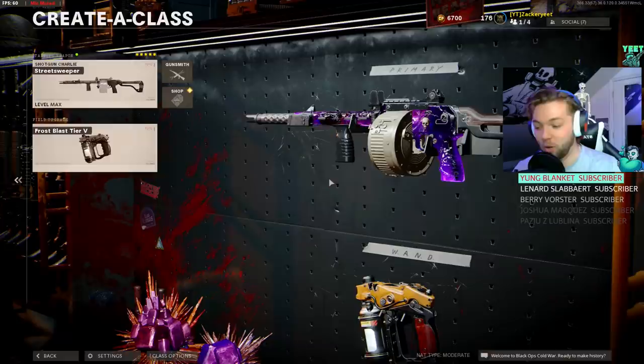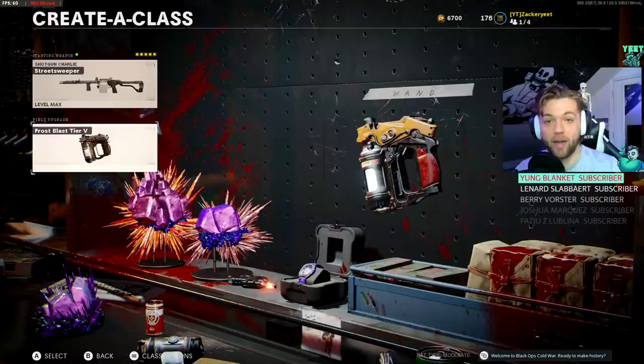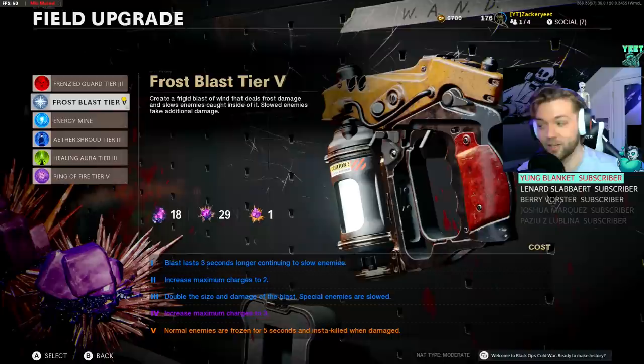We're back in business! I've got a weird video today, but I've made the dynamic duo — the most slept-on things in zombies ever — and I can't wait to show you guys. This is going to make it so every single weapon you take can get you to round 100, and all your kills, ammo mods, and things like that still count for camos.